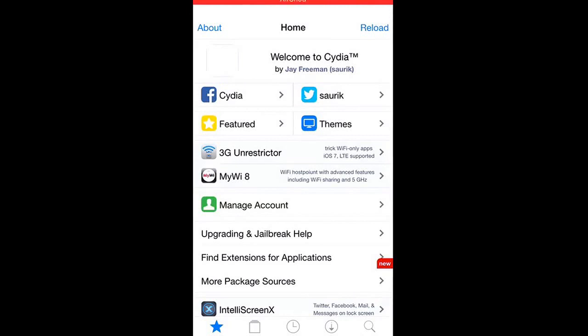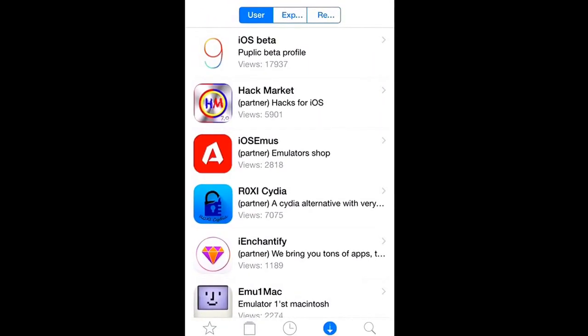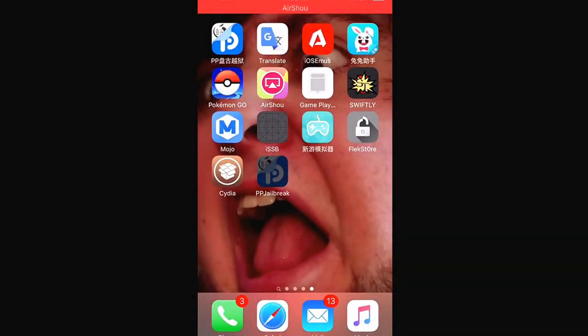I don't know how to work my way around Cydia yet, but I will learn. For those of you who want to know, a Google search or a YouTube video is right there. So that is how to download Cydia on your iPhone without a computer, and how to play Pokemon Go tweaked — hacked — whatever you want to call it. I hope you enjoyed this video. Any questions, leave them in the comments below and I will answer them. Please like, comment, and subscribe. See you guys in the next video.